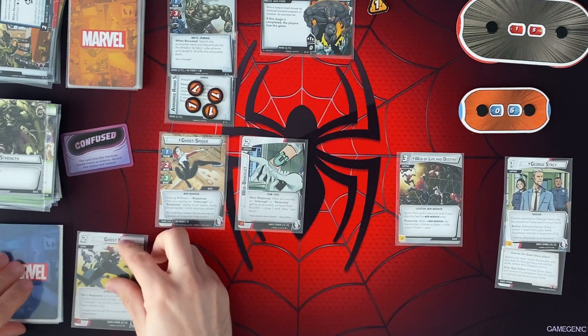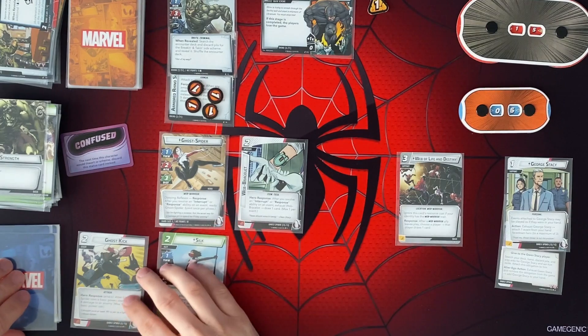So reset. We're going to draw up to a hand size of 5. There we go — Ghost Kick. That's what I want.